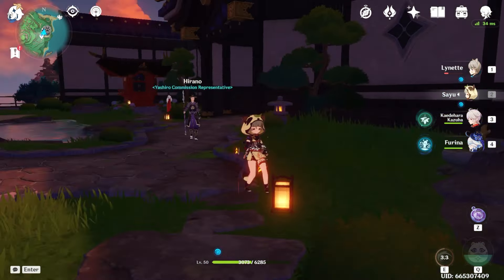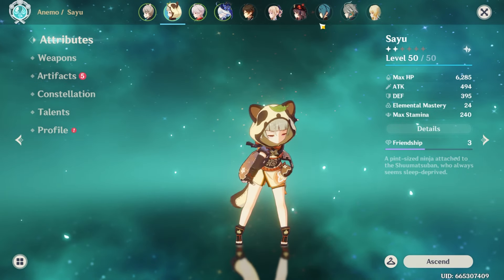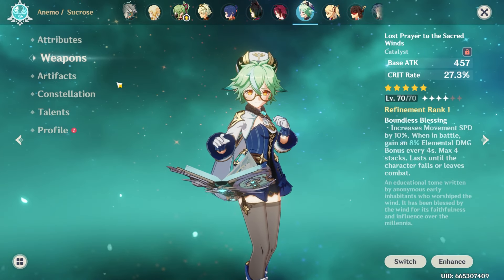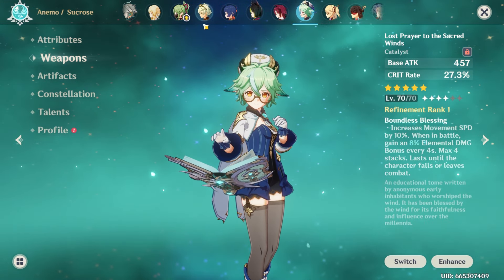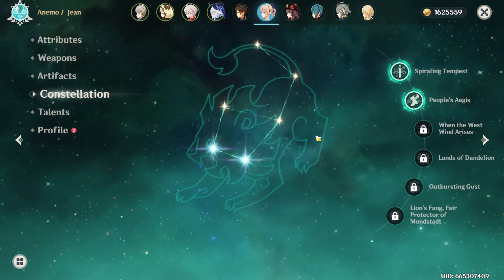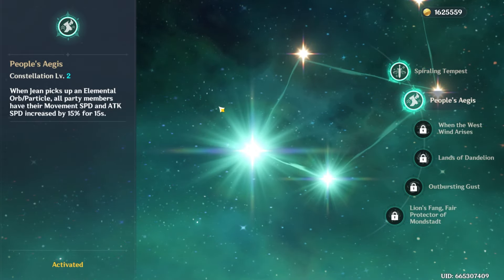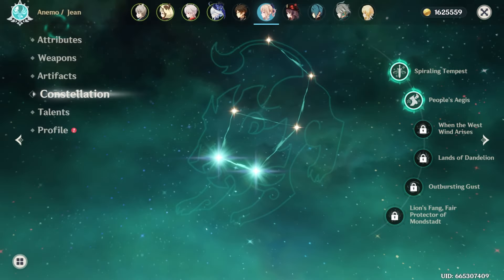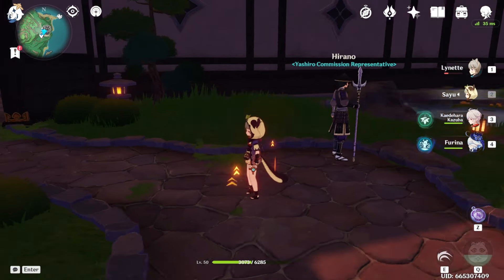I'd also like to mention some weapons — not all weapons, but some will give extra movement speed. For example, my Lost Prayer to the Sacred Winds will increase movement speed by 10%. Also, some characters' constellations will also increase movement speed. For example, Jean C2: when Jean picks up an elemental orb, all party members have their movement speed and attack speed increased by 15% for 15 seconds. So make sure to think about what party setup you will be using.